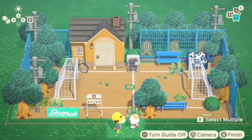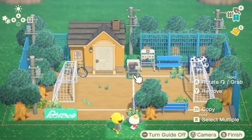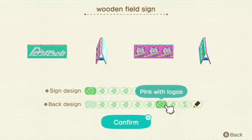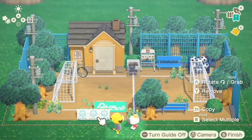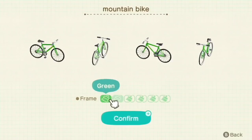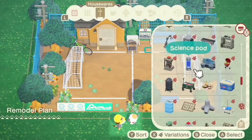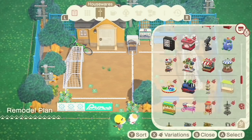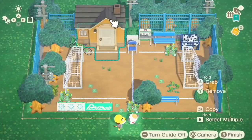I also threw a radio out here - gotta have the ambiance, the mood. I ended up picking a time of day where there's like a double rainbow above his house, which I think is really cute. I love these colors, the vibrantness of it. And I put the scoreboard over there because I put the brown chair there - that's presumably the guy keeping score. That's the referee. Is that what he's called, sports fans? Let me know.